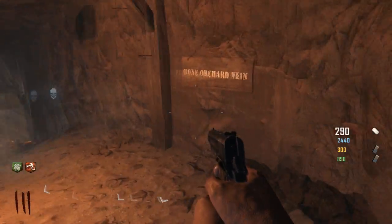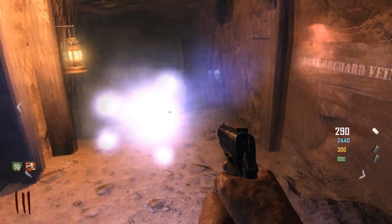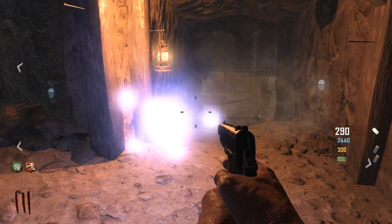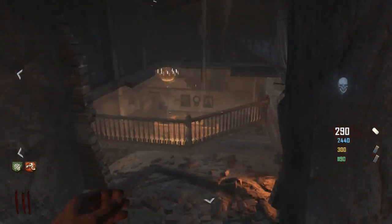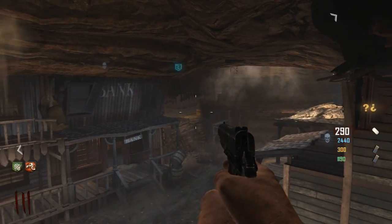Now, the difference with Richthofen is that you don't get to see the wisp — he calls it an orb. Unless you have Vulture Aid. You need Vulture Aid, otherwise it disappears. It's going to disappear in a second; you walk over it. Otherwise it'll disappear and reappear at another location. You can see where it went with Vulture Aid.